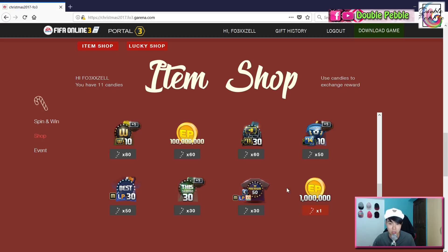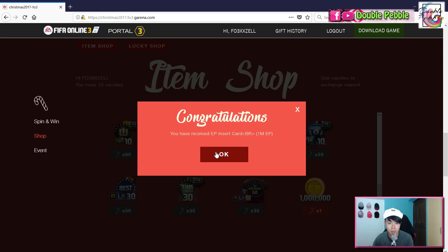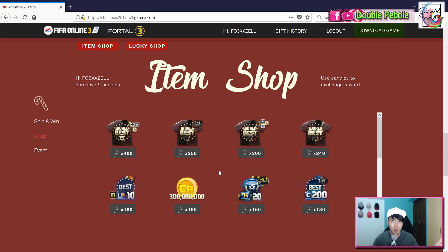Further down the prizes include 100 million EP and mixed season packs. As you accumulate candies, you can exchange for as many prizes as you want. For example, I've got 11 candies — I can exchange for one prize, and with the 10 remaining I can exchange again. So if by some miracle you have 800 candies, you can actually exchange for two of the World Best Top 15 packs including all master's color packs.